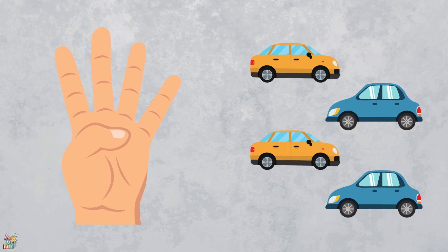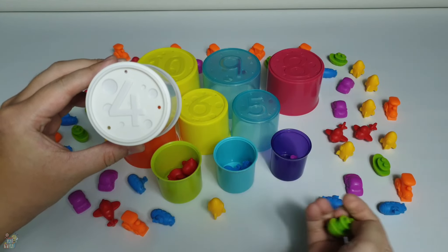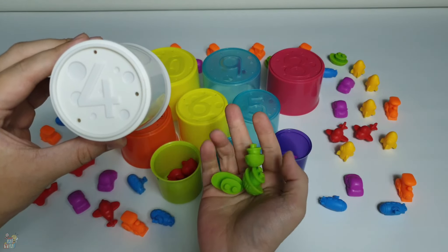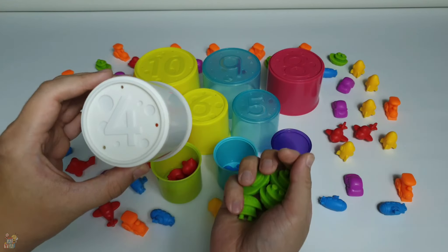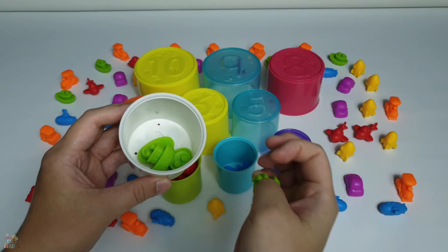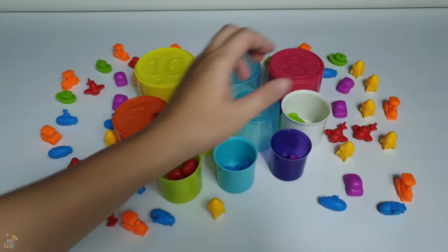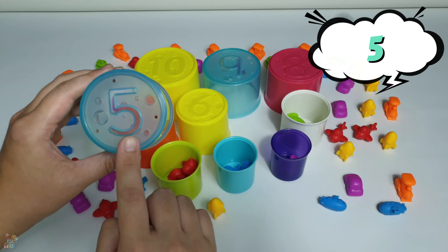Okay, what comes after number three? It's number four! Let's see on the finger — it's four. And look, there are four cars — one, two, three, four. Four cars! And then I choose the green boat. Let's put inside the green boat. I'm gonna find one more — okay, we have it four!